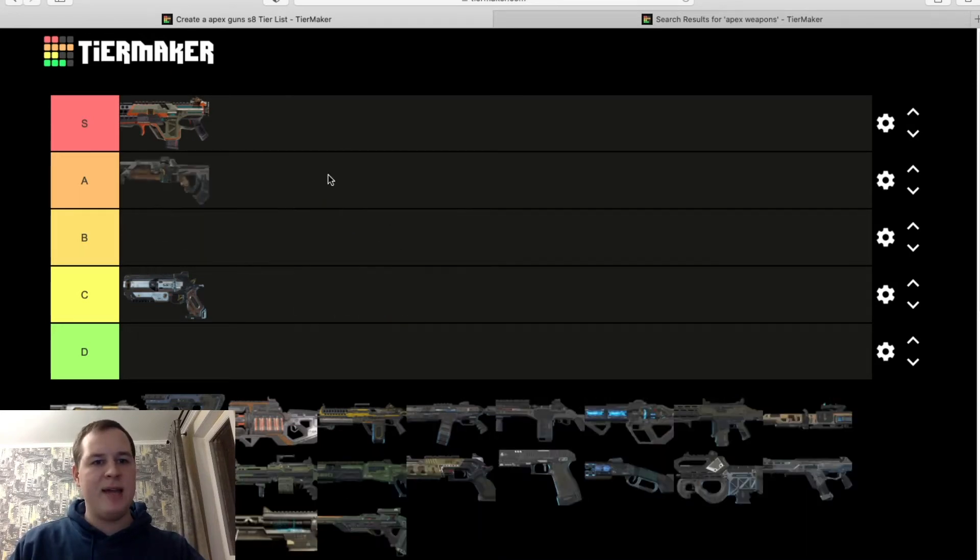Flatline — A tier. It's a good gun that I use on a pretty regular basis, but the fact that I can't put a barrel on it, and the bullet spread means shots sometimes don't go where I aim, is a little bit annoying. But overall, a pretty good gun that can get your wins.